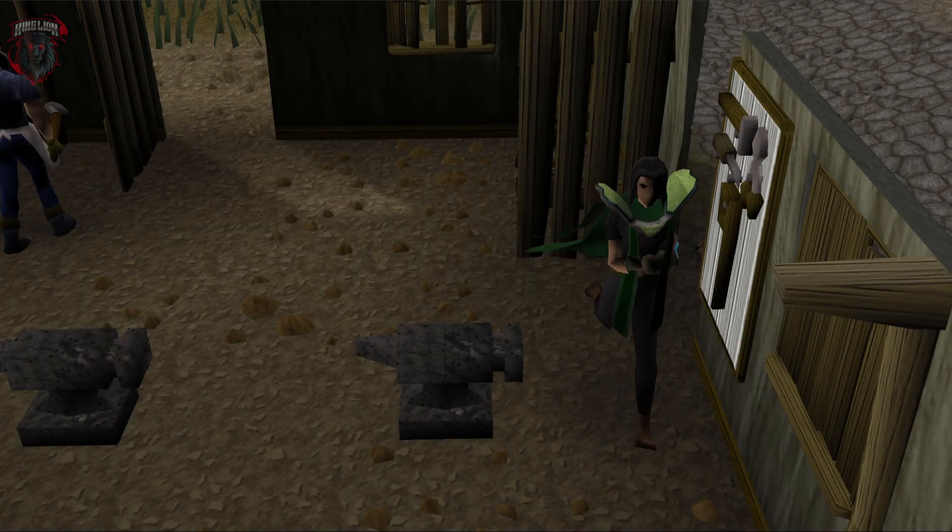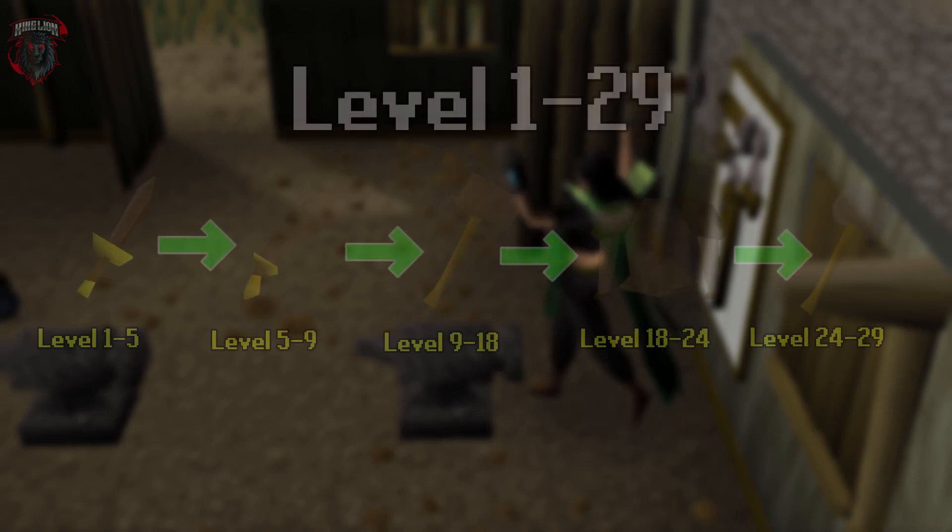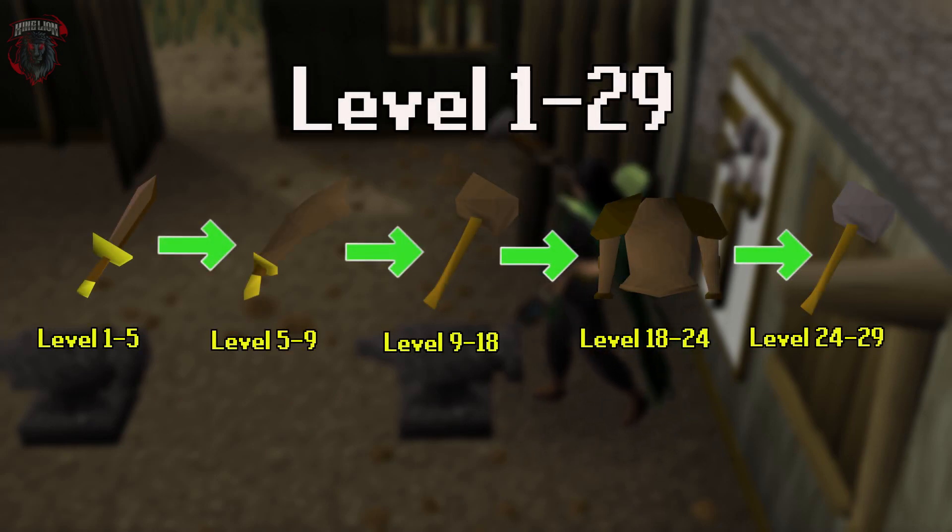AFK Method: you absolutely do not need to quest. You can make Bronze Daggers from 1 to 5, Bronze Scimitars from 5 to 9, Bronze Warhammers from 9 to 18, Bronze Platebodies from 18 to 24, and Iron Warhammers from level 24 to 29.